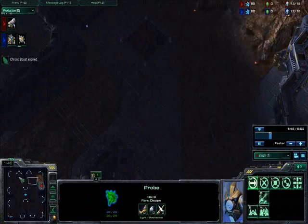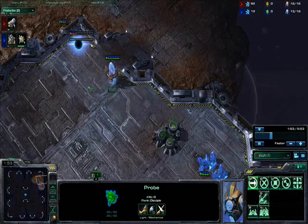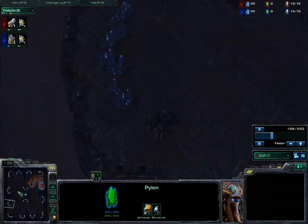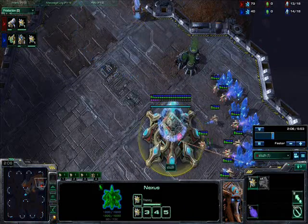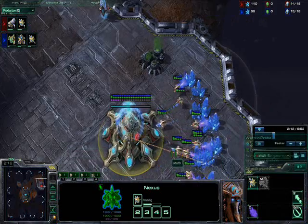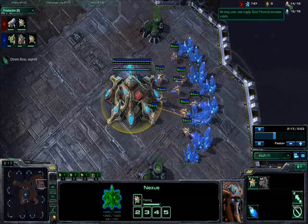We send 3 probes to scout each of the 3 locations. Another option is after your 9 pylon you can send that probe to scout here and here, and after your 12 forge you can scout the third location with the other probe. Regardless, for this build you want to have multiple probes in case one dies. Also, chrono boost out 2 more probes until you have 14. Once you're at 14, you can stop probe production because you're going to be saving up.